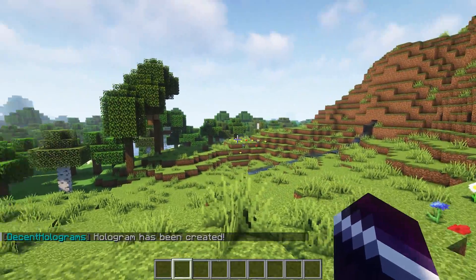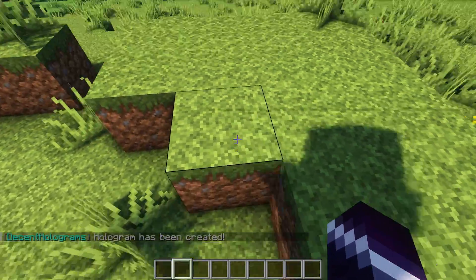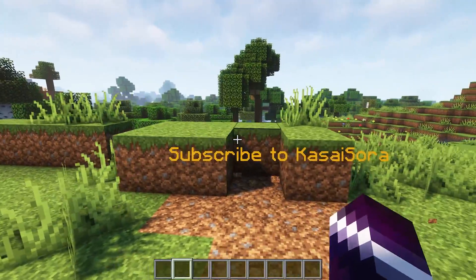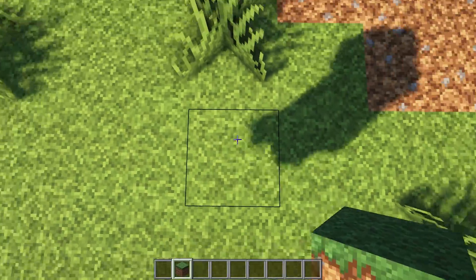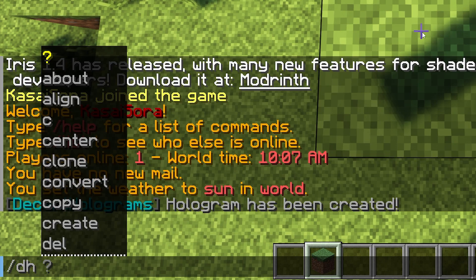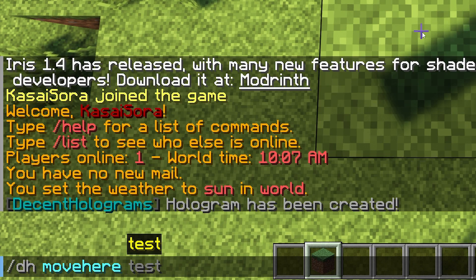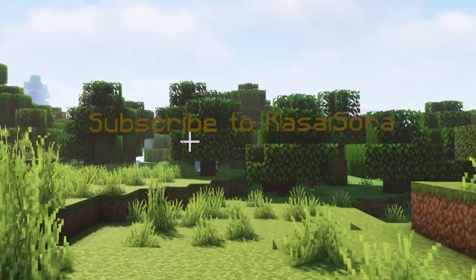Now you might be wondering, where's the hologram? Well, for some reason it always spawns beneath you. So here it is — subscribe to Kassai Sora. Let's say you want it at eye level. Let's just go up two blocks like that, and then I'm gonna type slash dh move here, then the name of our hologram — in my case it is test — press enter, and there it is. Subscribe to Kassai Sora, looking great.